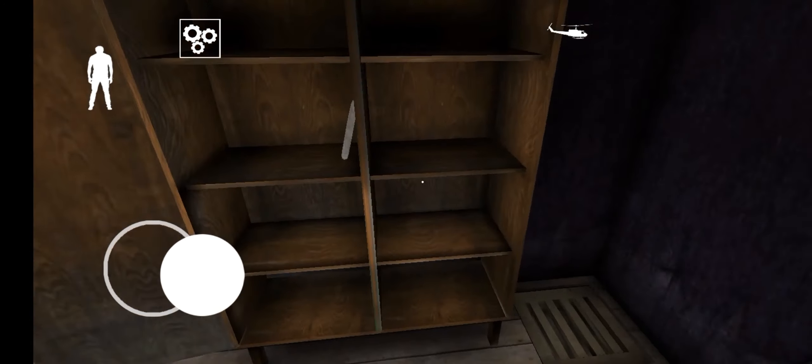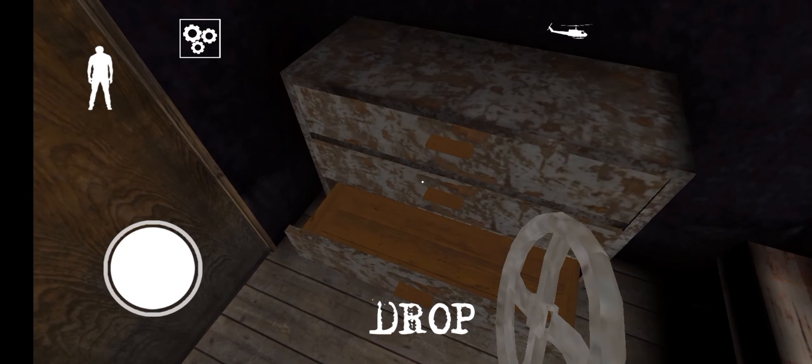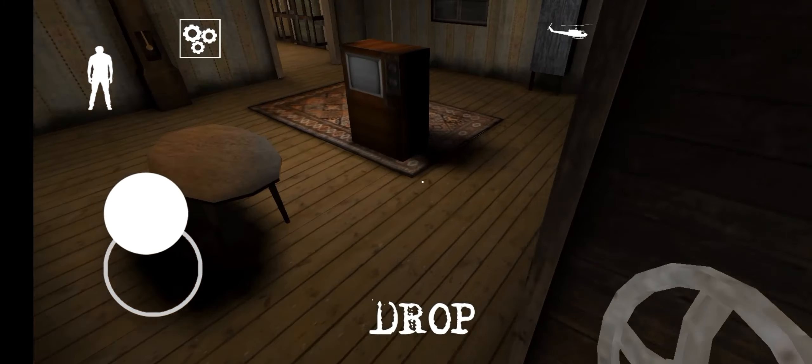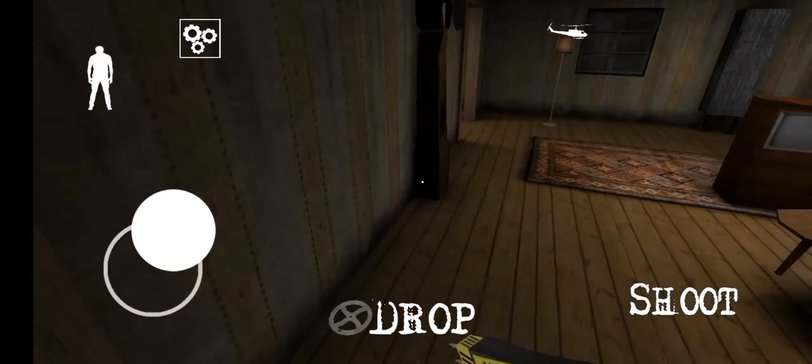Here we got the hand wheel. It is useless for this challenge, but we're going to still use it because we need Granny and Grandpa to sleep again.